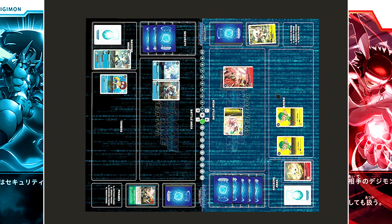To end things off, Aquilamon is played for six cost. The memory moves from 1 to 5. Turnover.